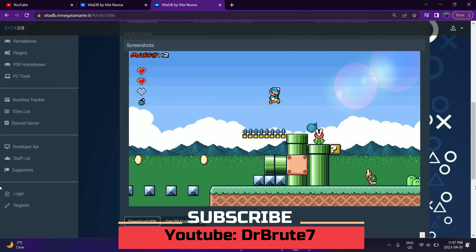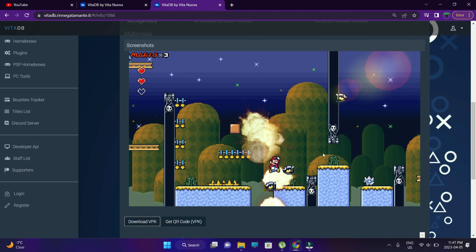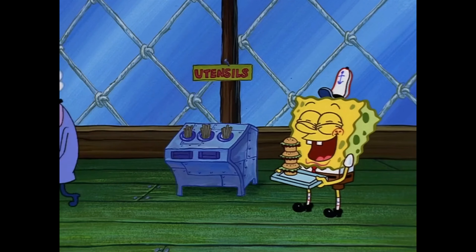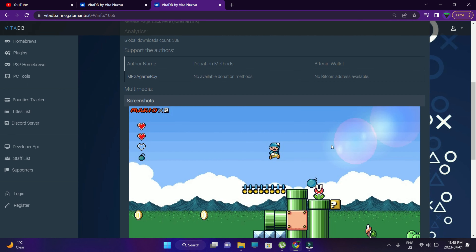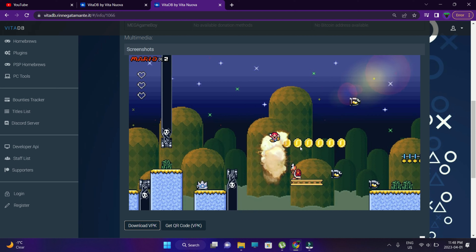What's going on guys, Dr. Root 7 signing in back with another PlayStation Vita unofficial port tutorial video. This is going to be a weird and fun port released on April 1st — April Fools! So it's Super Mario Boom, a non-serious Mario fan game project created as an April Fools joke in 2016, now ported — directed by Michael Bay, lots of boom stuff going on.